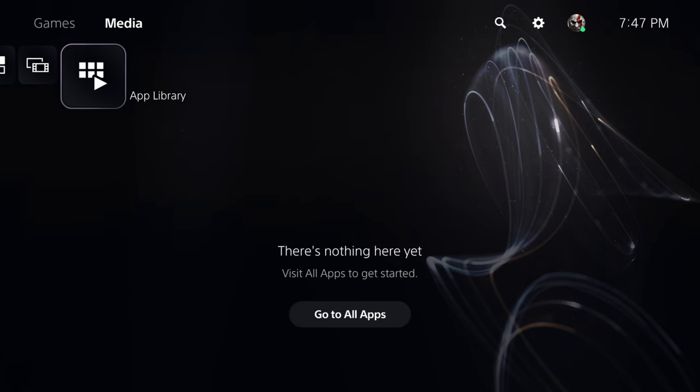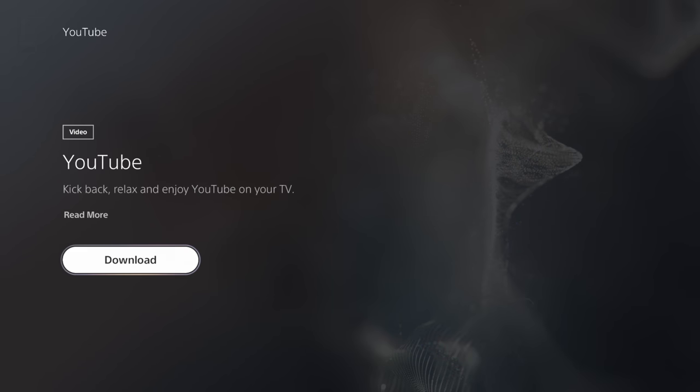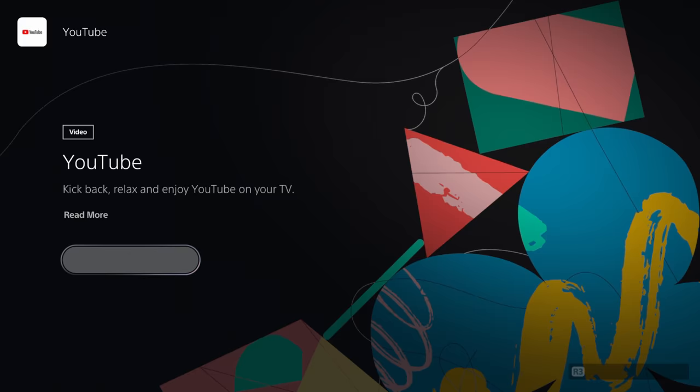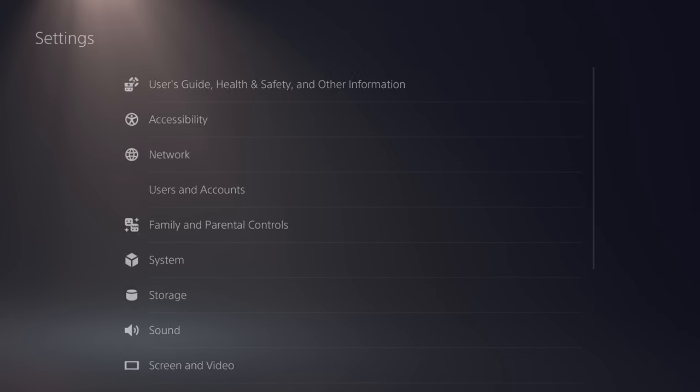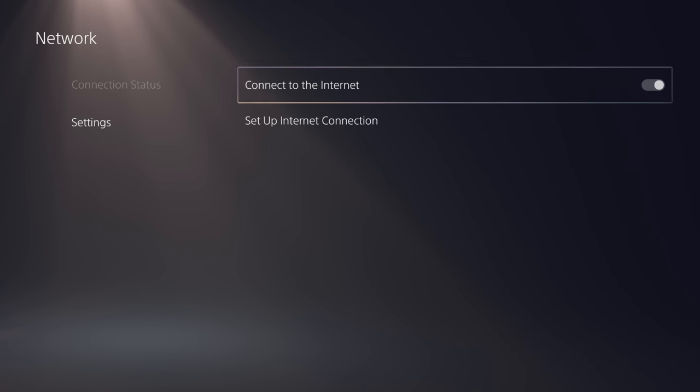First thing you want to do is download a video app to your console — doesn't matter which one, for me I like YouTube. Next, we're going to go to our settings and change MTU to 615, just like we did on the PS4.